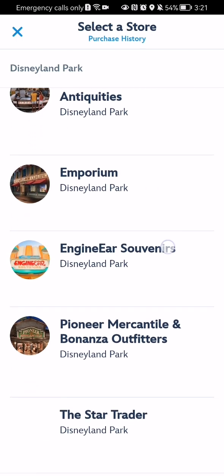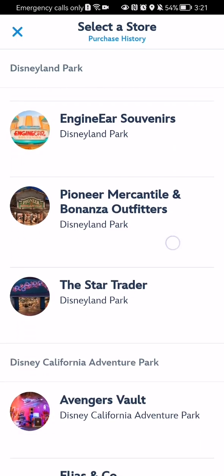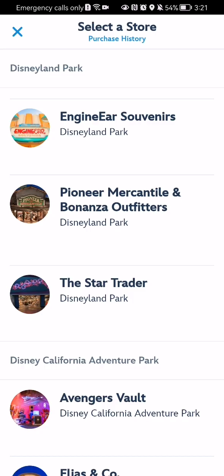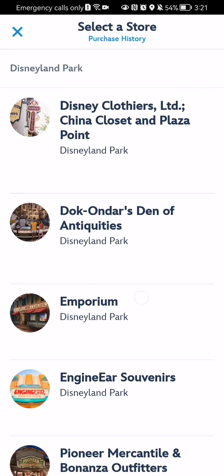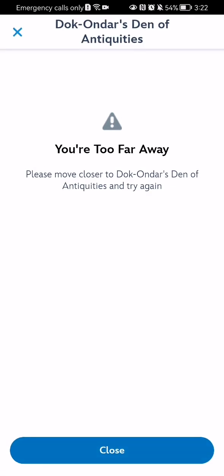stores like the Emporium, Engineer Souvenirs, Pioneer Mercantile, and Bonus Outfitters and stuff like that. So you can just check out a store here.